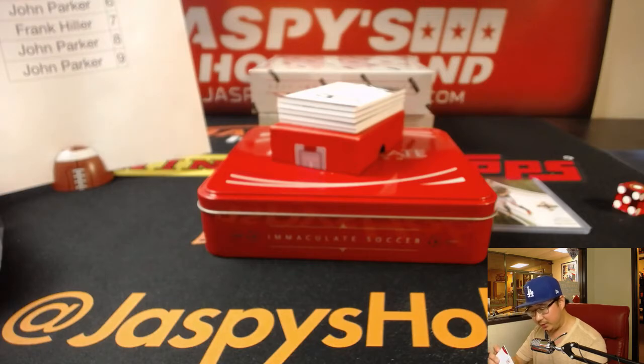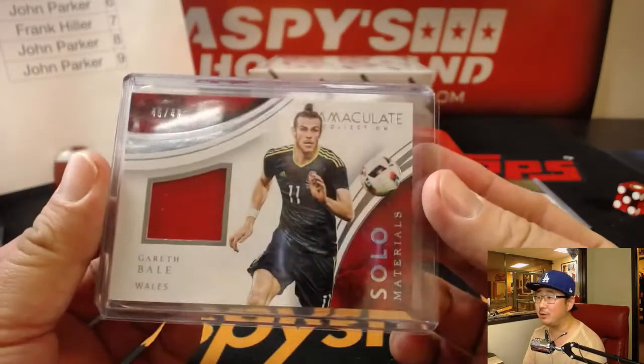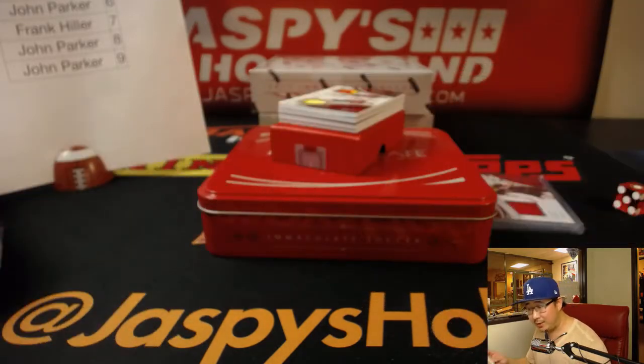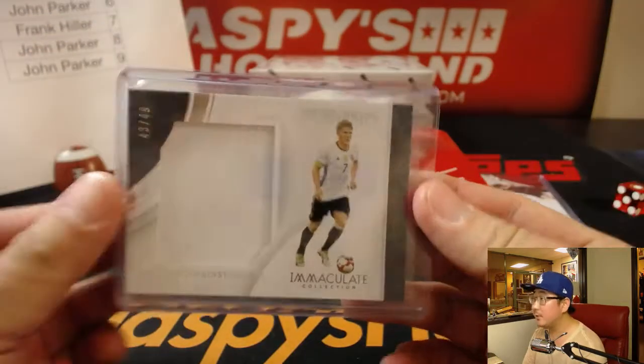Relic — Gareth Bale's. So this will go at 130. This will go into a top loader that's not broken. That one's broken too. These are terrible, terrible top loaders — it's a bad batch. Okay, that's a good one. 46 out of 49 — six is John Parker. I am pretty bummed about the U.S. not making the World Cup. There's Bastian Schweinsteiger, 43 out of 49. Nice jumbo relic. John Parker with the number three.